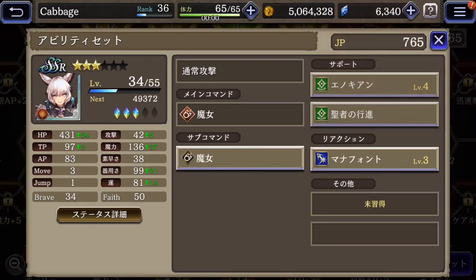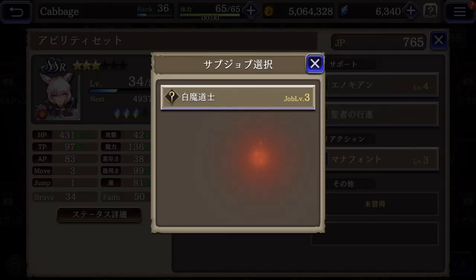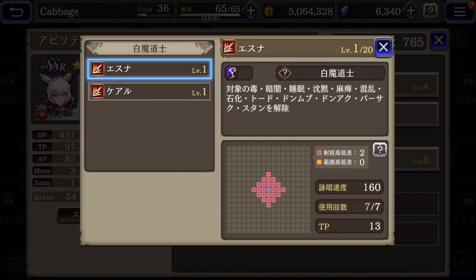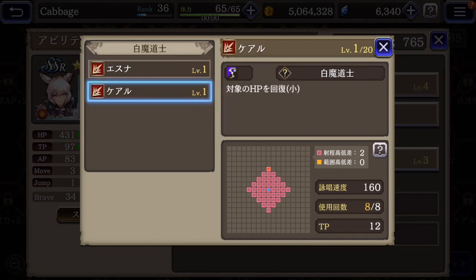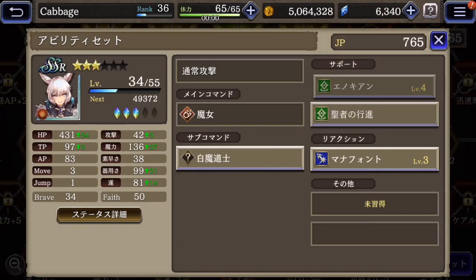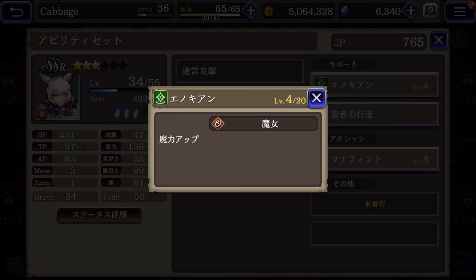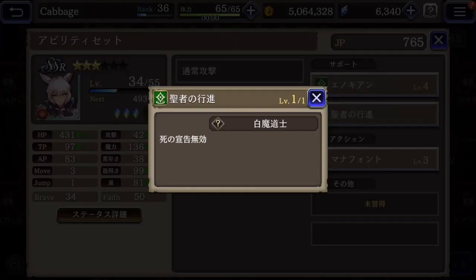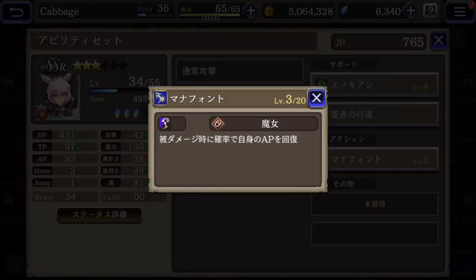I'm kind of debating what would be the best sub skill, because she also has a white mage sub, and as a white mage she can use Esuna or Cure — those could come in handy, probably depending on the quest. Support skill is magic up, and also protection from death. Reaction skill is when she takes damage, she'll get some AP back.